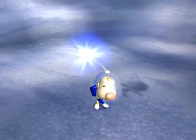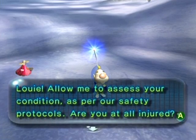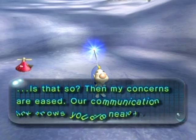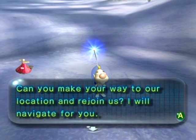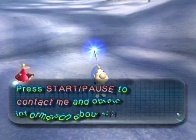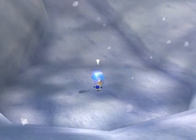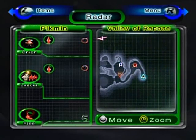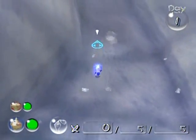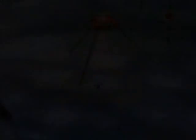Louie, allow me to assess your condition — are you at all injured? It seems he's okay, our communications link shows you're nearby. Can you make your way to our location? Press Start/Pause to contact me and obtain information about the terrain. In other words, pressing Start lets you view a map of the area — look around with the control stick and zoom in and out with the C-stick. But you can't really do much until we move on the field.